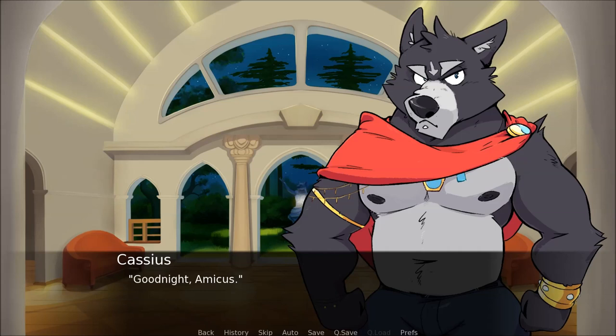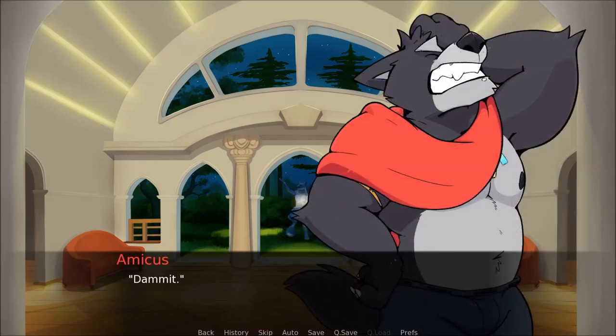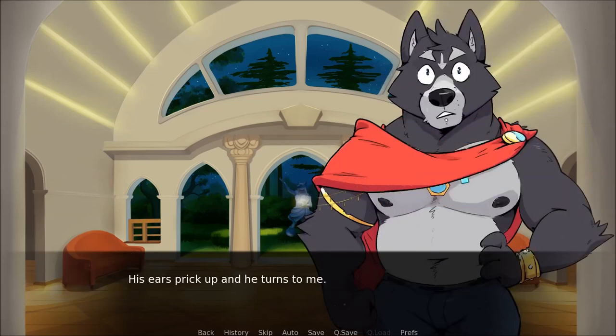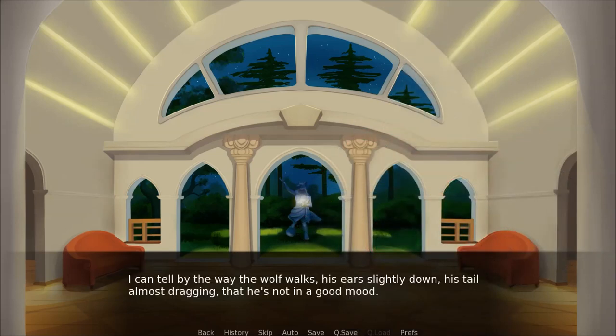Good night, Amicus. Amicus stands there for a moment, still puffed out a little, before he finally deflates. Damn it! I stand quietly around the corner, waiting for Amicus to call me back. When he doesn't, I whisper at him. Amicus? His ears prick up and he turns to me. Hey, come on — we should go before anyone else decides to show up. Okay. I can tell by the way the wolf walks, his ears slightly down, his tail almost dragging, that he's not in a good mood.